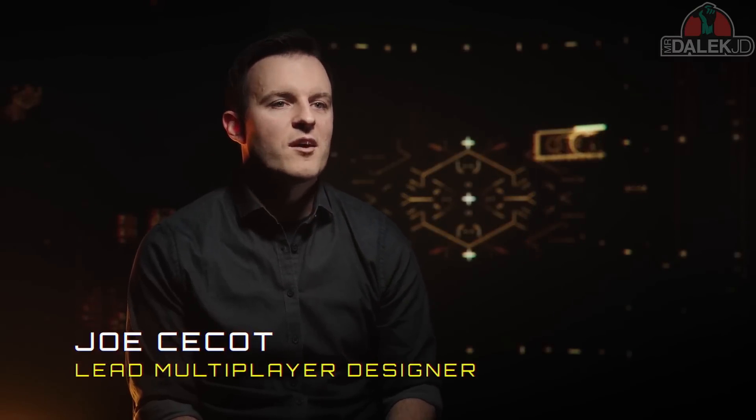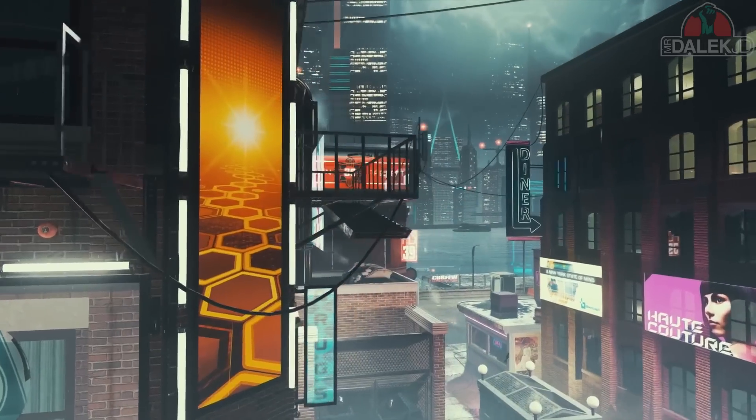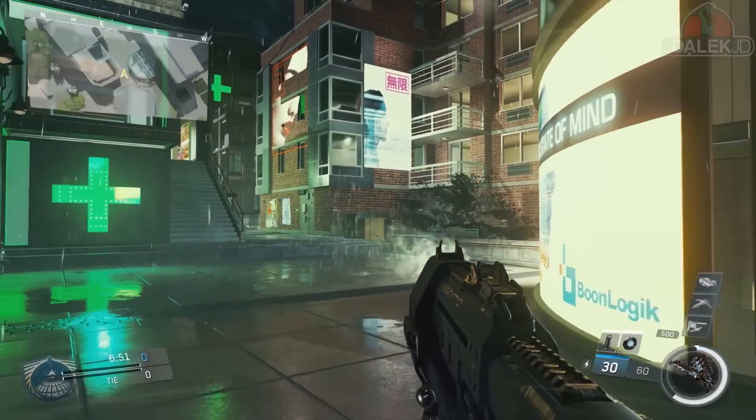Noir is a dark, grimy, moody Brooklyn from the distant future. On one side you spawn under the Brooklyn Bridge, which is kind of gritty. And then the exact opposite side of the map it's a little bit nicer — there's cafes and parks. And then in the middle, it's just a war zone.